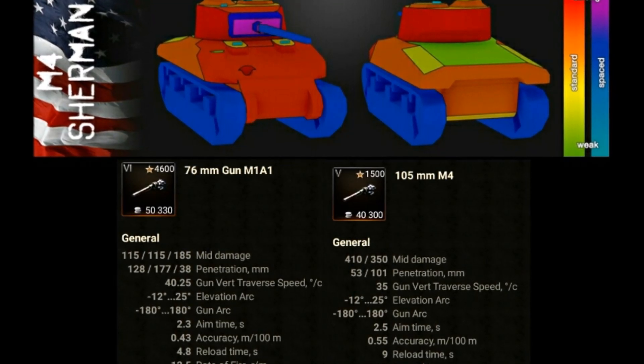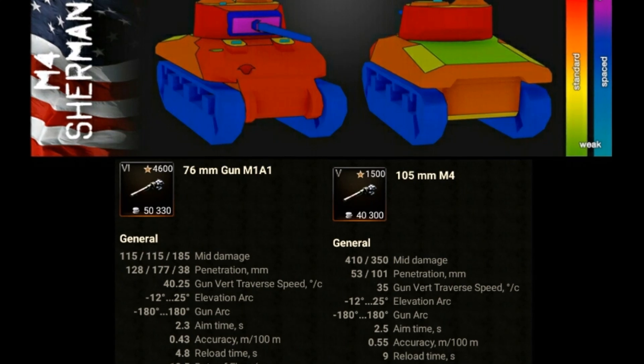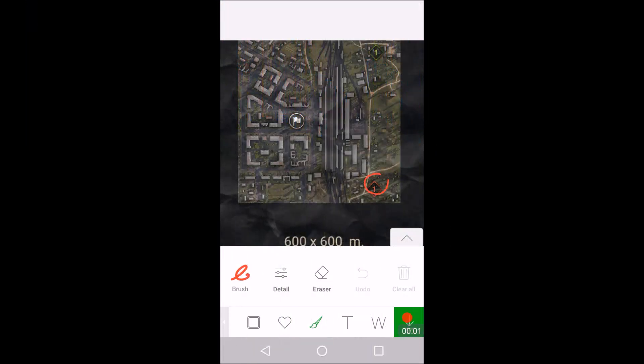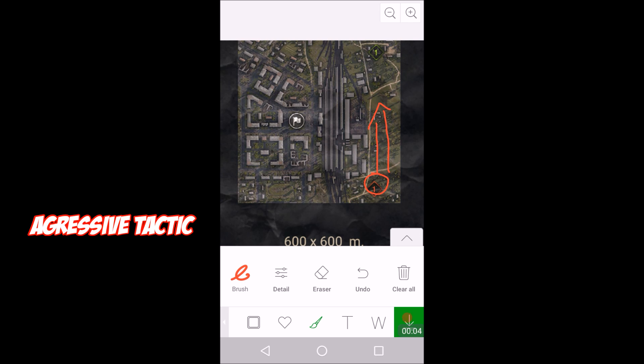I'm going to be doing something a little bit different — I'm going to be talking about tactics. The map we're going to be on is ENSC, so I'm going to talk about two different ways to handle it. The first is the aggressive tactic: your main forces go up the line, and the secondary force goes towards the cap and defends it, attacks any oncoming enemies, and just holds the line. Once the main force has gone through the enemy's starting position, the remaining forces go towards the city, knock out any enemy players, and win by killing all the enemies.